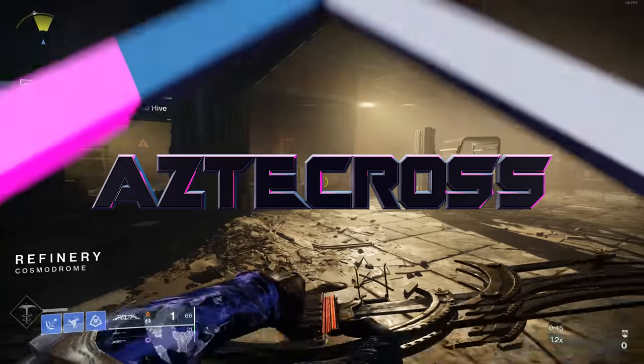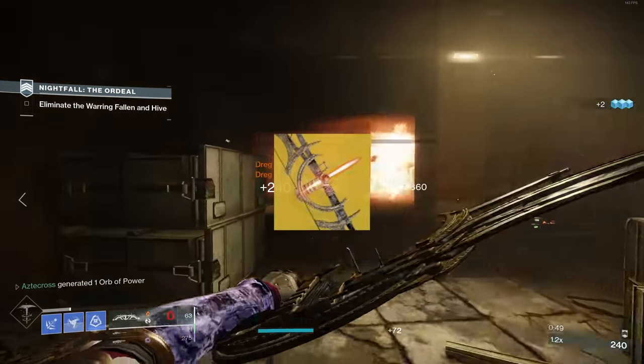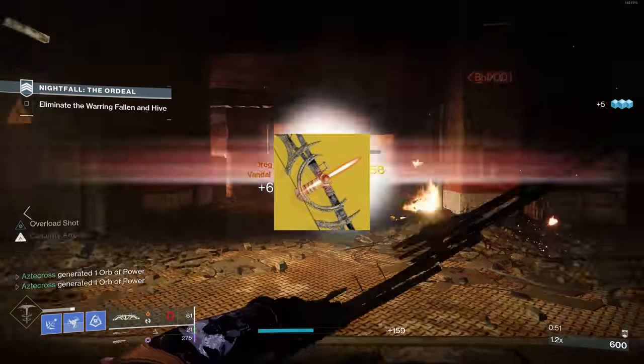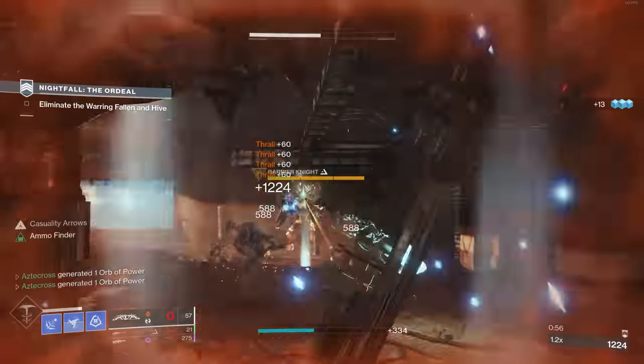This has got to be one of the coolest exotics Bungie has ever made, and that is the exotic bow TQ's Divination. This is the seasonal exotic this season in Season of the Chosen, and this bow does some very special things.